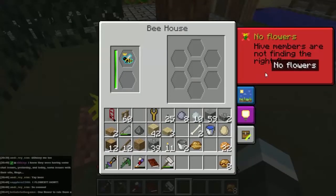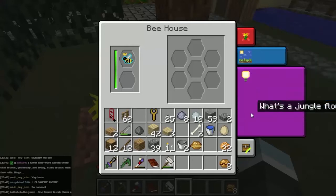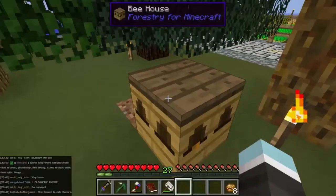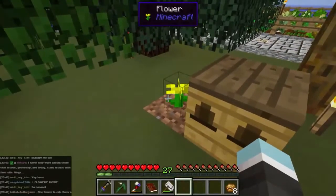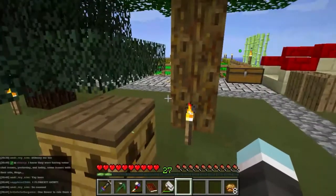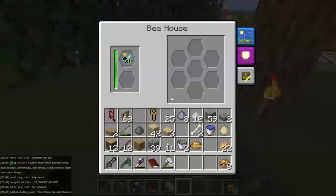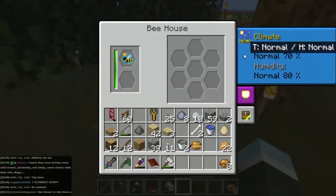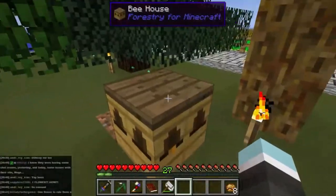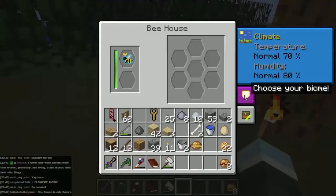Hive members not finding the right flowers - will that change? OK, this is the forest. They found them again - it was possibly because it just needed a bit of time to reset. So there we go, we now have our bees chugging away.